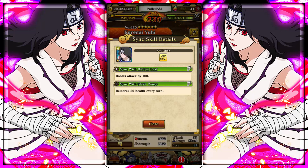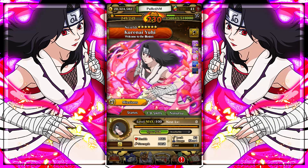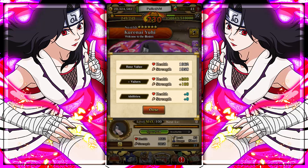First we'll go over her scene skills. She only has two: Sync with Hidden Leaf, which boosts attack by 100%, and Sync with Short Range, which restores 50 health every turn. Any type of field healing at all is really good — technically this is self-healing, or could it be referred to as sync healing? Her health is 1,662 and strength is 2,058. There are no attack or health dupes here, and she is max skilled.